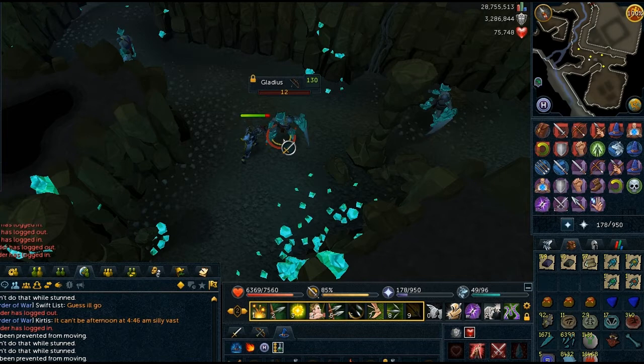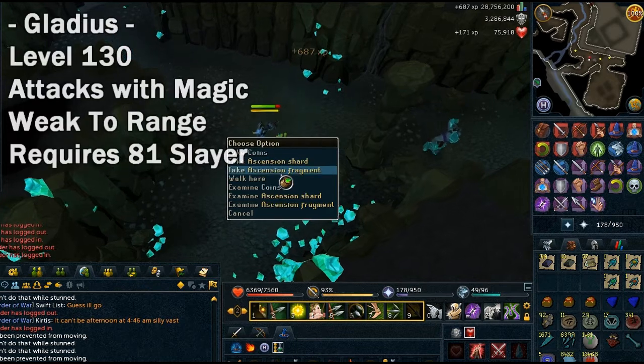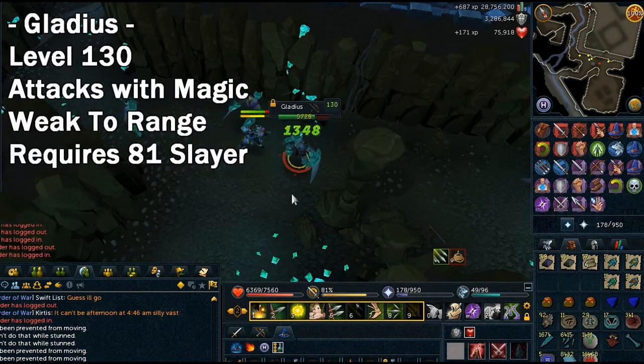Hey, what is going on guys? Welcome to my loot from the thousand Gladiates video. These are from the Ascension dungeon. They're really easy to kill — they just teleport around a little bit and stun you. You can try to use Anticipation and the other ability to try to break free, but it doesn't do anything.